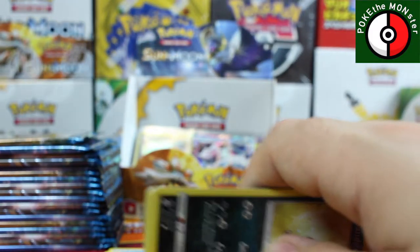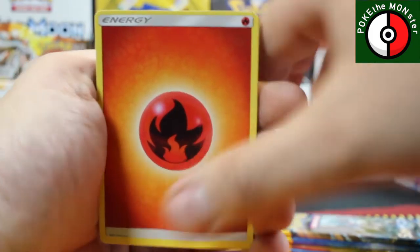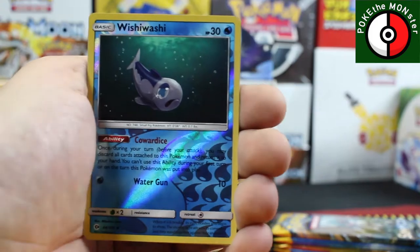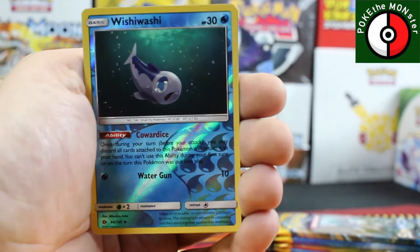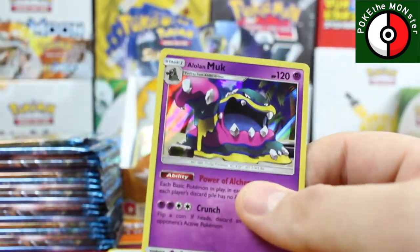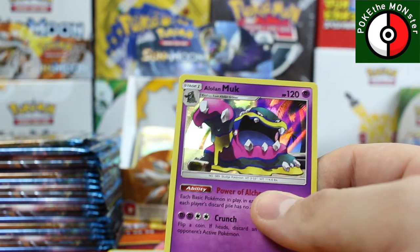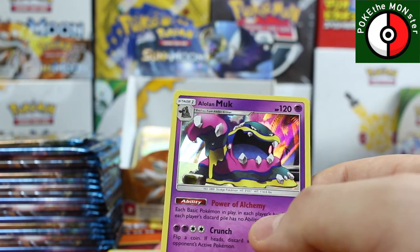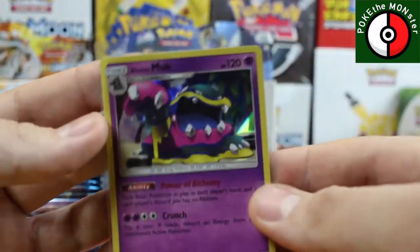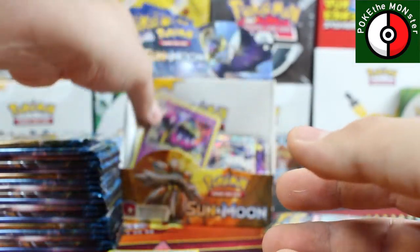Fire Energy, Charjabug, Steenee, reverse holographic Wishiwashi, and our rare card is an Alolan Muk holographic — that is incredible, I love this card. I really like what they did with Muk, they definitely made him a very mean card and the colors they added are definitely awesome. Let's keep going.